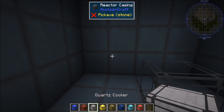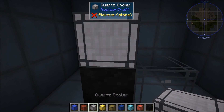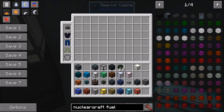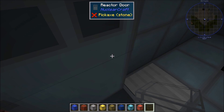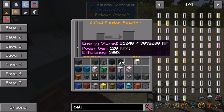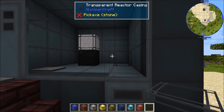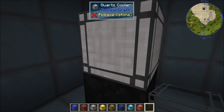The quartz cooler needs to touch an active graphite block — if the graphite isn't adjacent to a reactor cell, it's inactive and the quartz cooler won't work. Worse, an inactive graphite block generates a heat penalty equal to the base heat generation of the fuel itself, effectively doubling the heat output. The gold cooler must touch at least one active water cooler and one active redstone cooler. The glowstone cooler must touch at least two active moderator blocks.